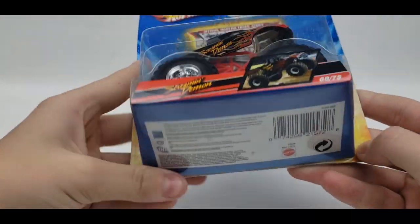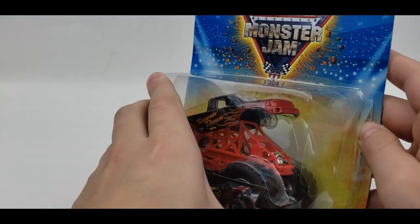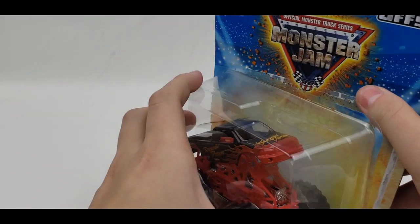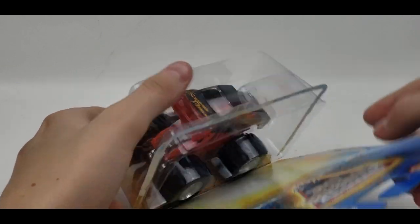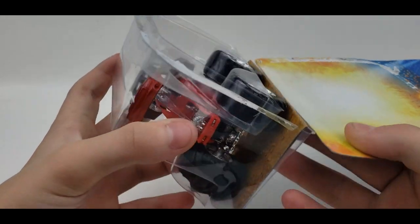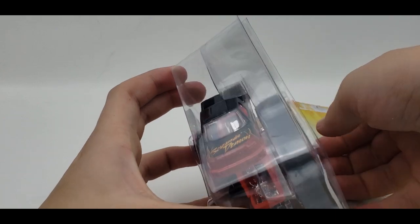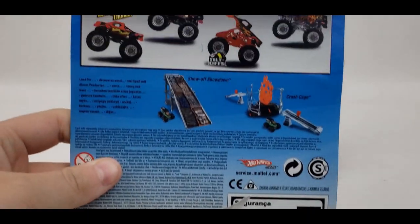Without further ado let's get this truck unboxed. I definitely want to keep this card so I'll try to be as careful as I can. I always like starting off with the bottom. There we go — follow it down, exactly what we were looking for. Now let's grab out Screaming Demon and see if I can grab the card. Oh, I accidentally ripped the bottom of it, but hey, we got the card.